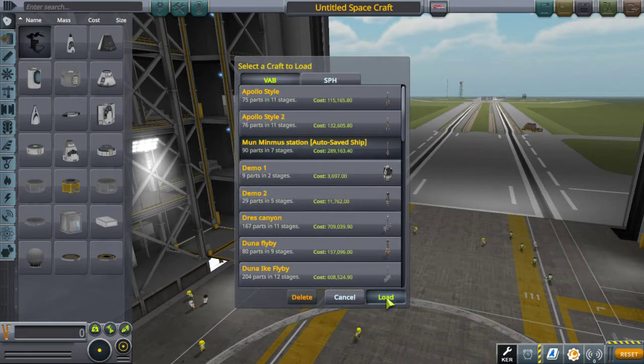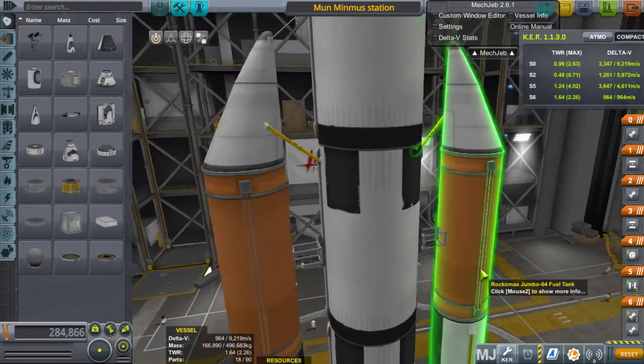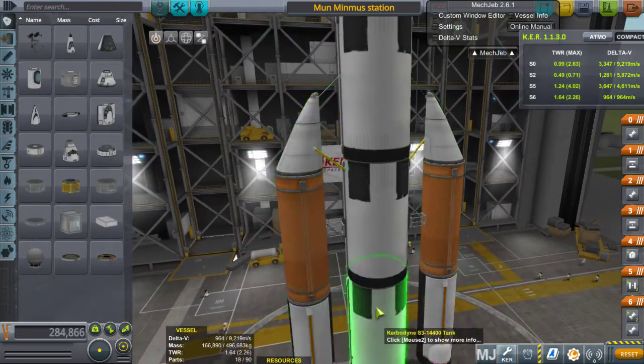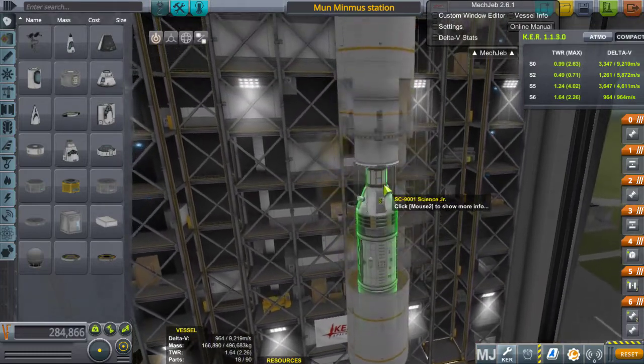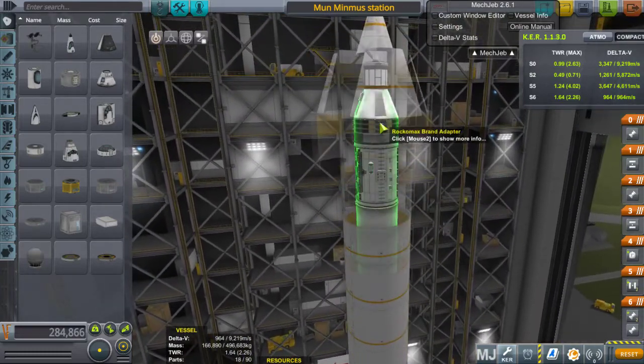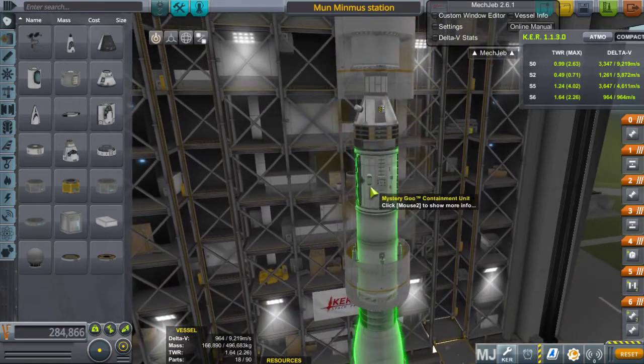Minimus Station, ça doit être ça. Donc voilà, fusée classique : deux gros boosters latéraux, un booster principal. Et puis en haut, dans la coiffe, on a deux labos de recherche. Le premier, on va le poser sur Minimus, et le deuxième, ce sera pour Mun.